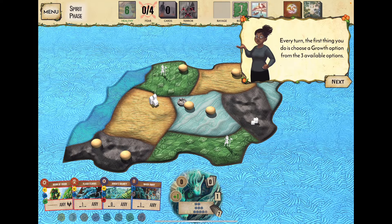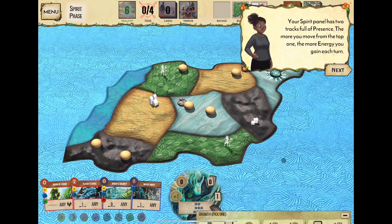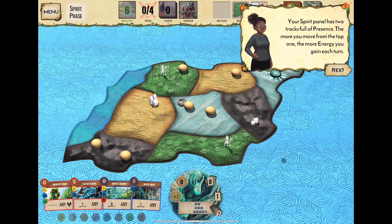First, choose a growth option. When it's your turn, this menu pops up — you'd normally get the choice of all three. They're advising us to choose the middle one: add presence. To add presence, we take tokens off our board and add them to the island, spreading our influence. Depending on which track we choose, it changes how we take actions in the future.